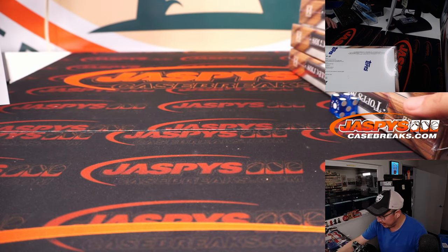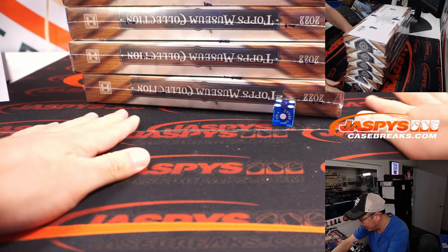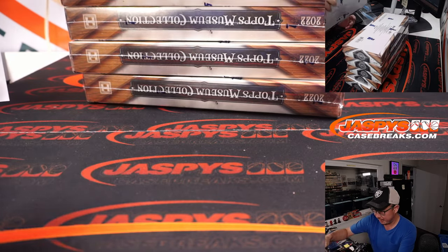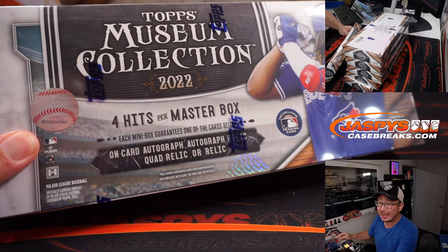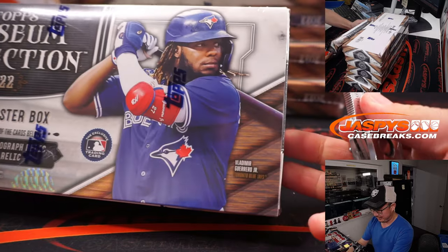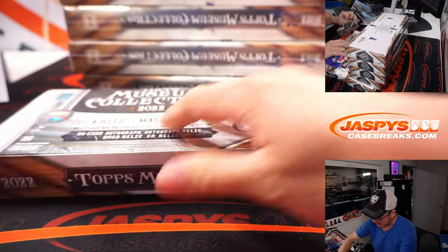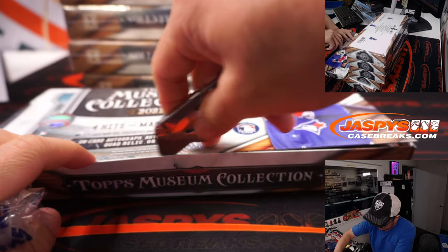I think we should probably be able to get that knocked out by tomorrow. We're looking for four hits per master box — got Vlad Jr. on the front. Pretty nice stuff. Break eight is obviously the second half.